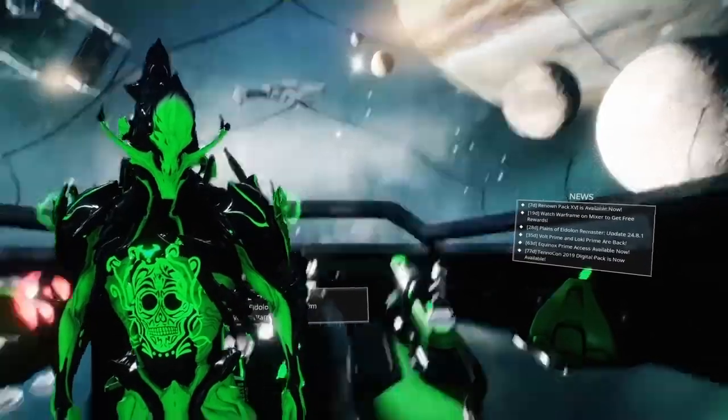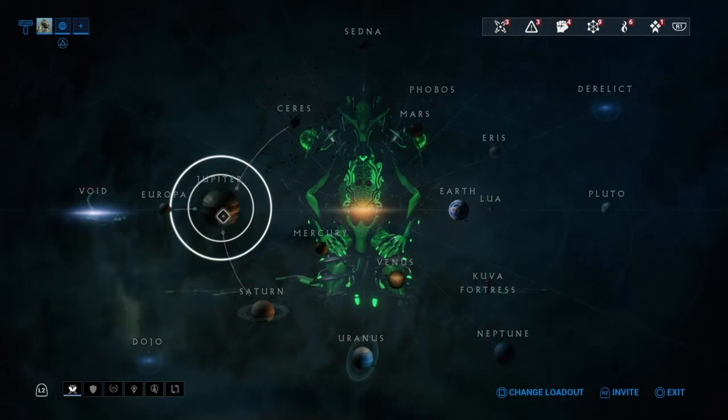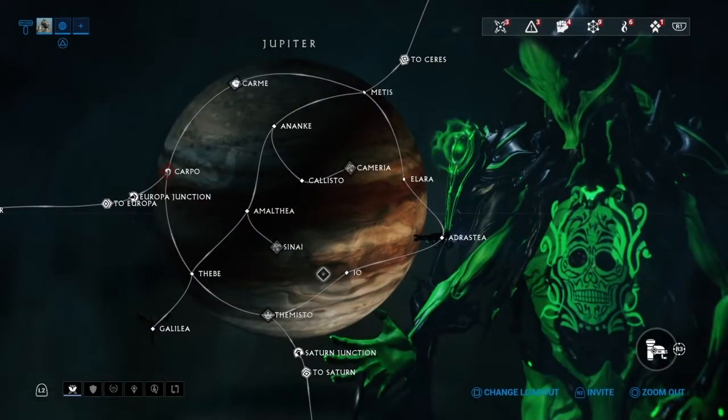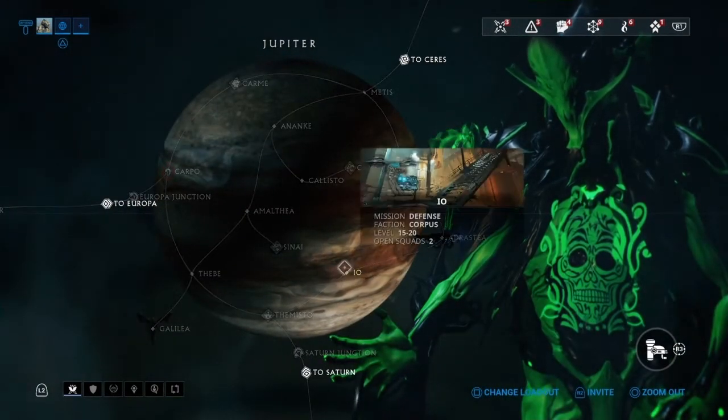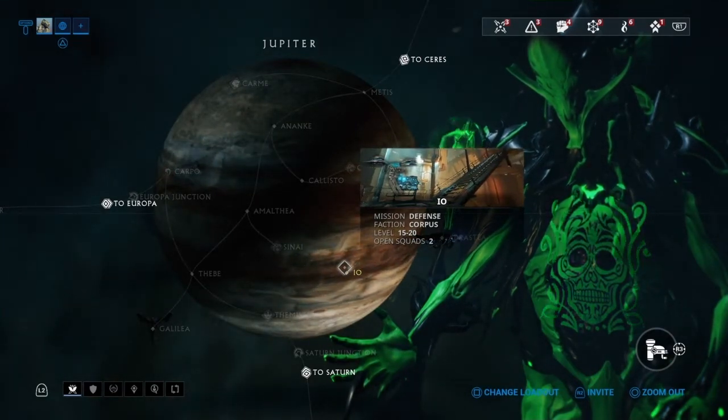The place I recommend for anybody trying to get some Neurosensors is on Jupiter. There are two places depending on your play style. The first one is Io on Jupiter — it's a defense mission and it is not very hard. Simply go in and kill a bunch of enemies.